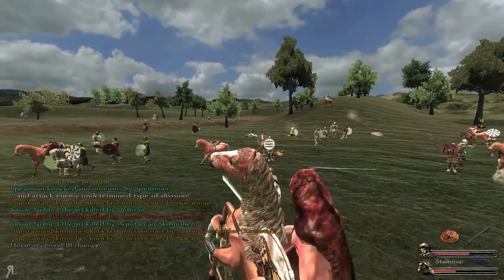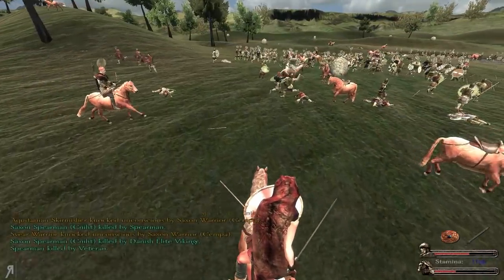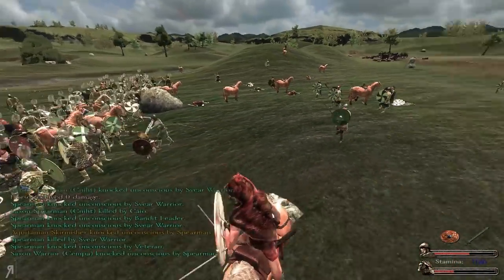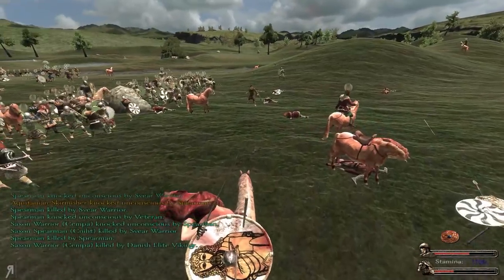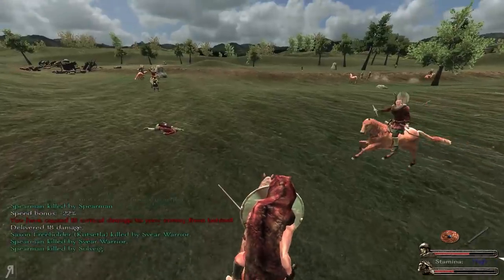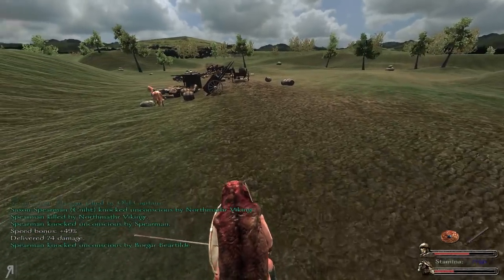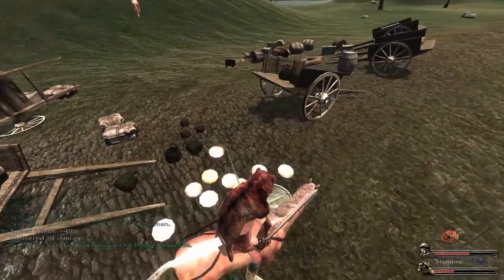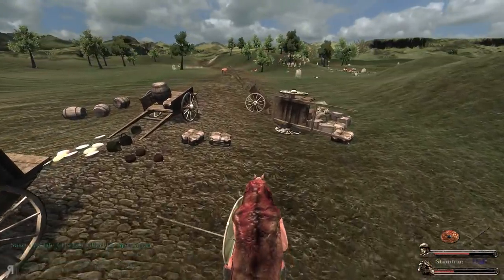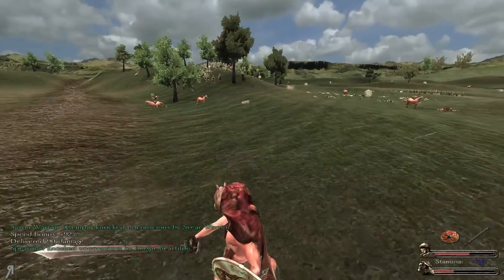Almost got murdered there — okay. He turned around right at the last second, only the AI would do that. I'm being very careful because every single one of these guys appears to have a spear or polearm, which is terrible for me on a mount. Let's help out this guy — oh this is a cool detail, I don't think I've ever seen this before. We're attacking a trader, so these are the trader's goods and carts.